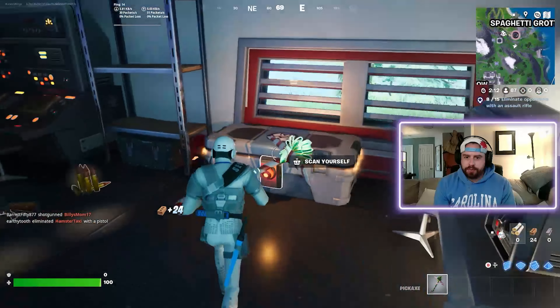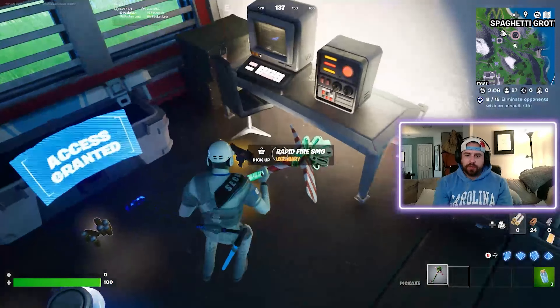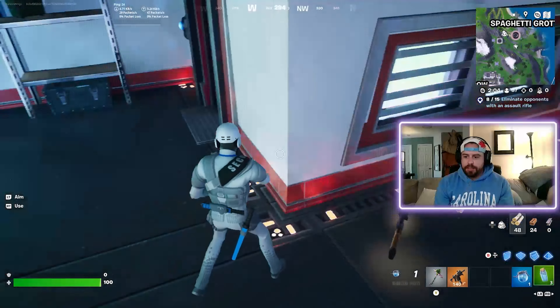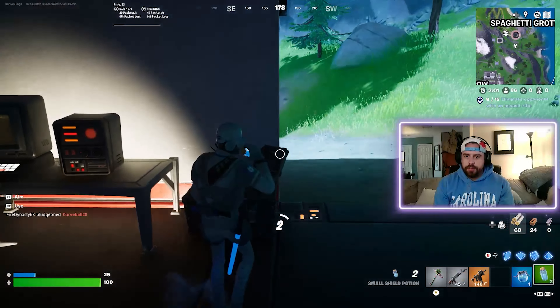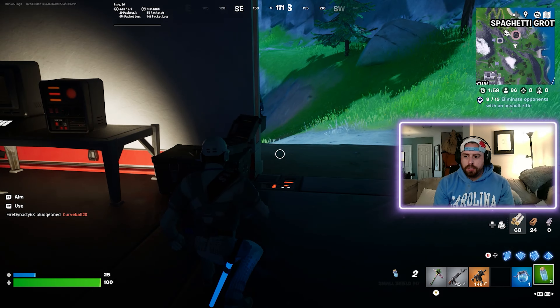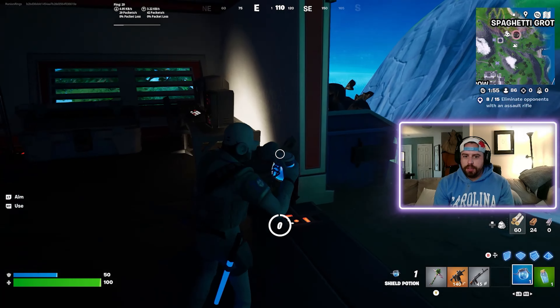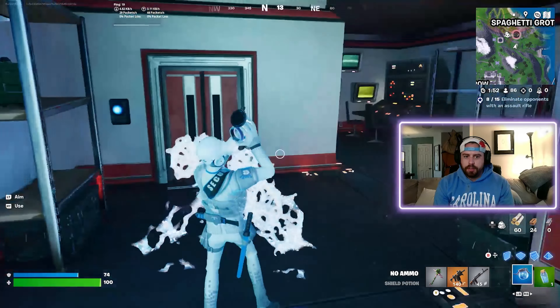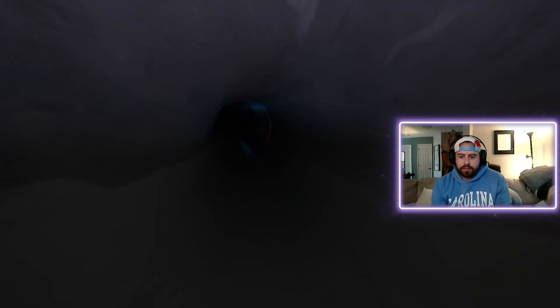This will give us access to all of the henchman chests. Here's your first one. And if you just normally scan it, it won't give you access to this stuff. That is an incredible gun to get off the rip. So I'm gonna heal up all the way, and then we're gonna stay disguised as a henchman and take this trash can that's taking us down into the grotto.